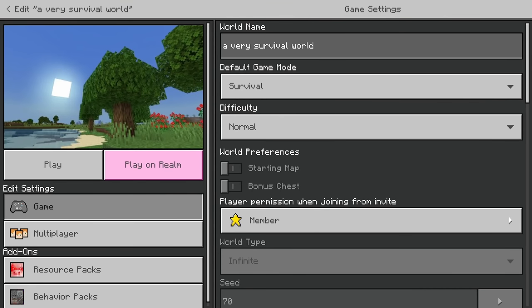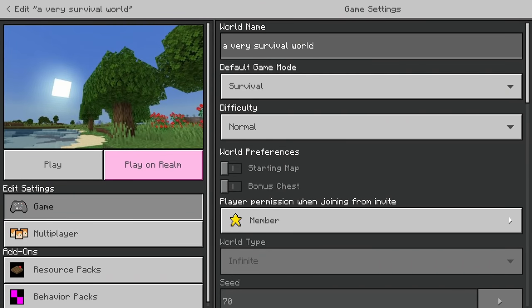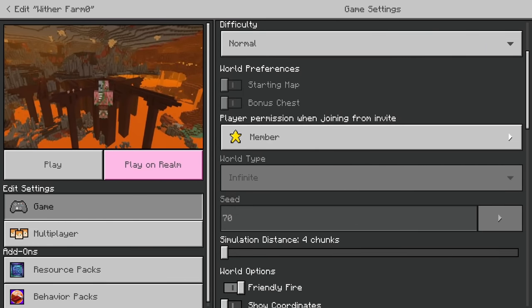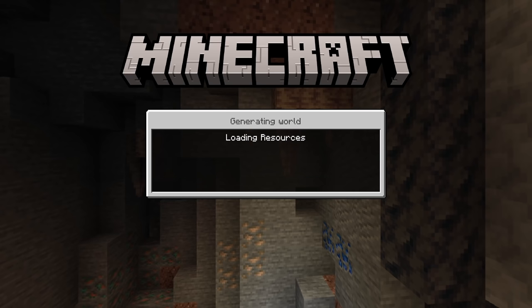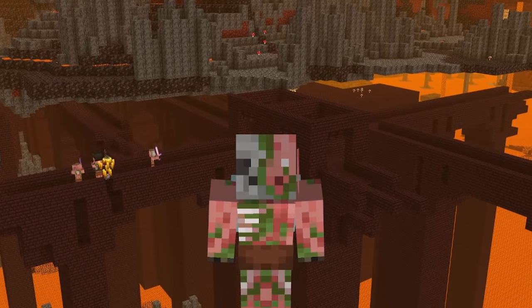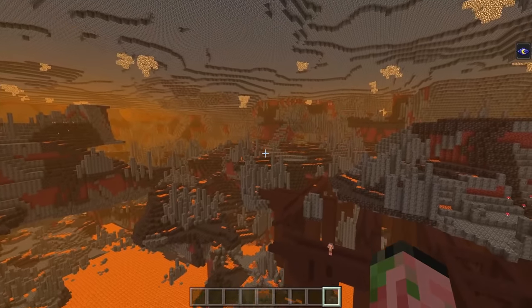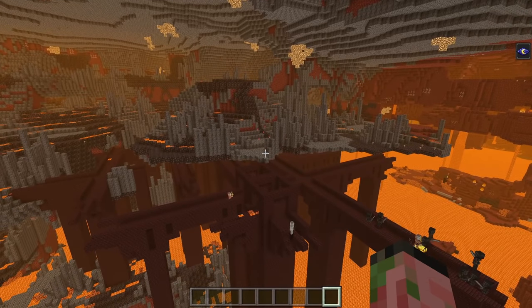The first part of this tutorial is going to be mostly in creative — this is by far the easiest and most time-effective way of doing things. What you want to do is find the world seed of the world that you play in, and then create a creative world with that exact same world seed. That way it has the exact same generation as your survival world. We're going to use this creative copy to find a good nether fortress to build in and to find all of our spawn spots — this is going to save you hours and hours in survival.